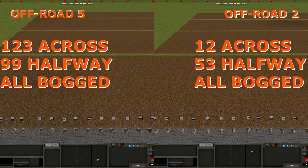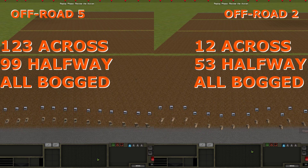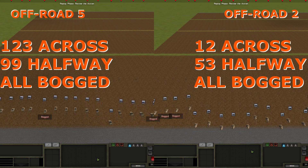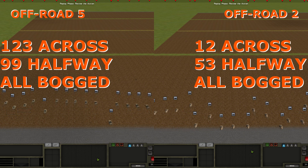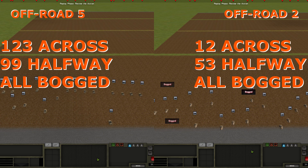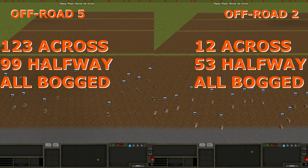Another factor is off-road capability — it's rather self-explanatory. The higher the off-road rating, the more the chance of bogging on any given terrain is reduced. If we send vehicles with elite crew and off-road rating 5 over a wet mud field, 123 vehicles reach the other side while 99 make it past the halfway point. With off-road rating 2 and elite crew, only 12 reach the other side and 53 make it past halfway. In these conditions nearly all vehicles get bogged at some point.